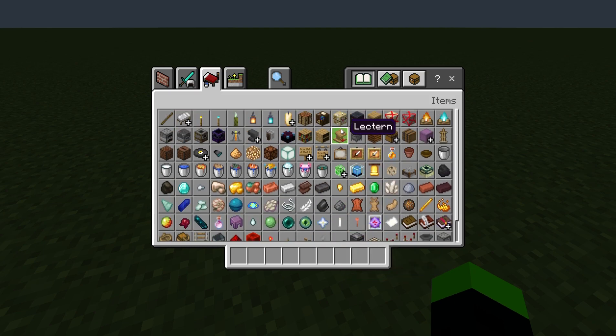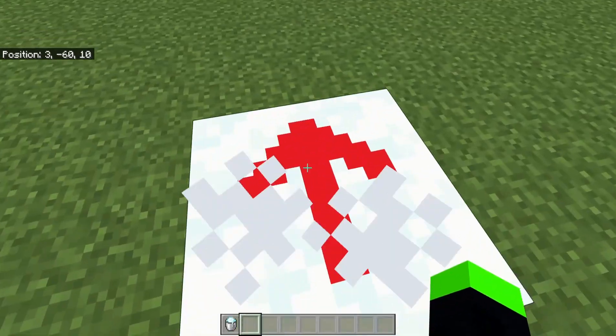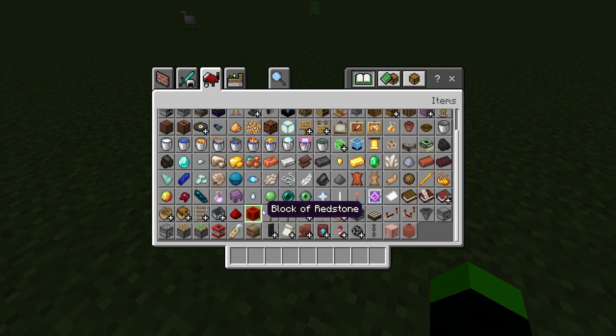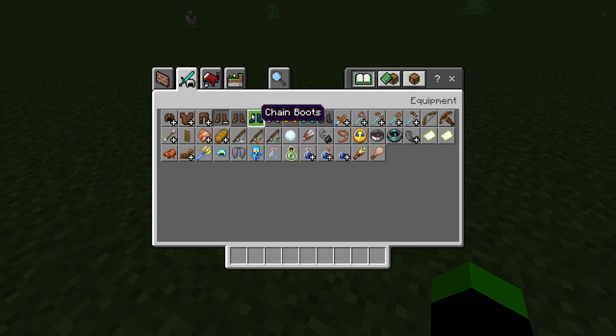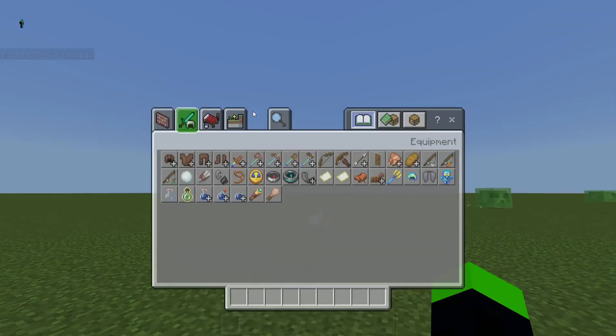I also changed this so it would be going down — if you see this in a mountain there's powdered snow there. I fixed the swords and stuff. Chainmail hasn't changed visually, but when you put it on it does have the color.